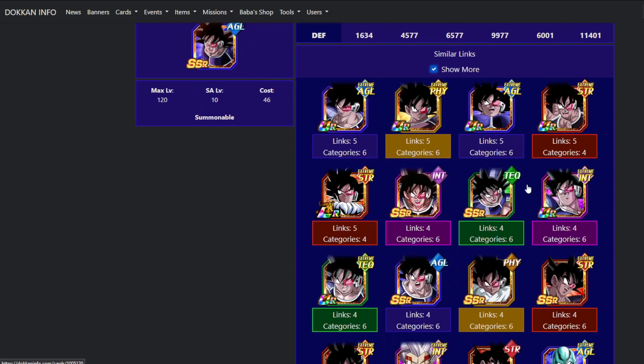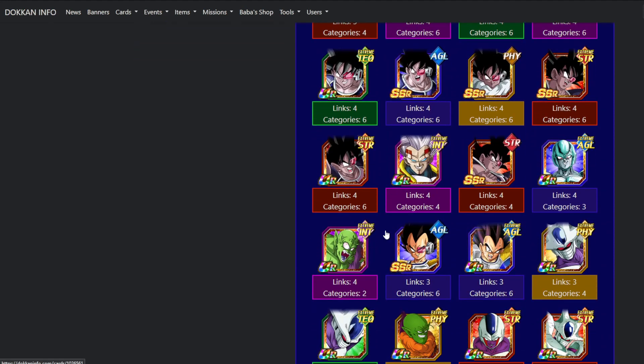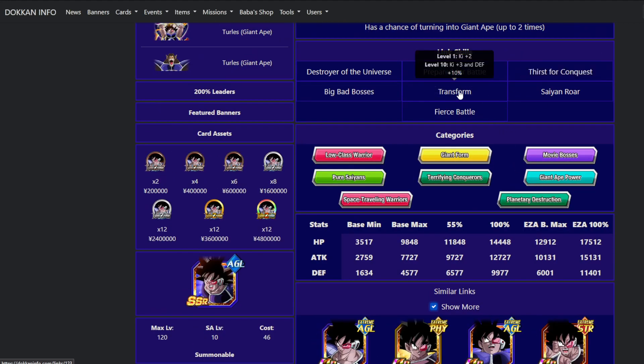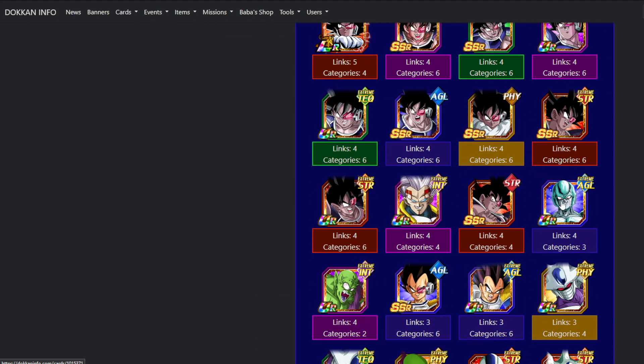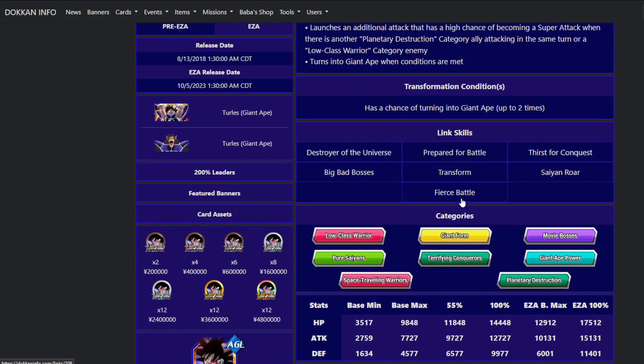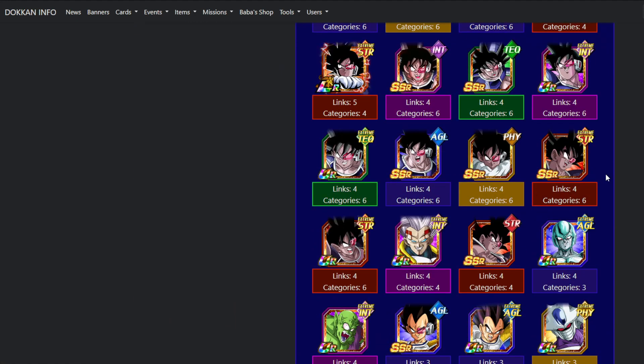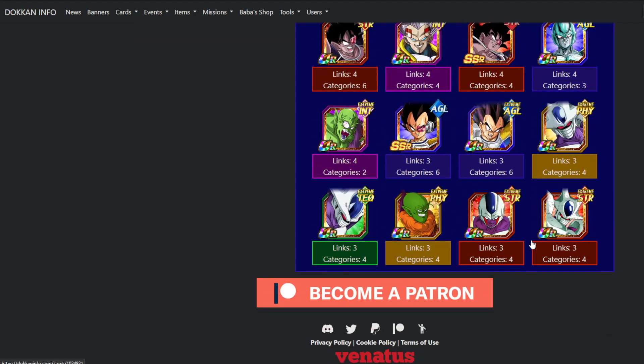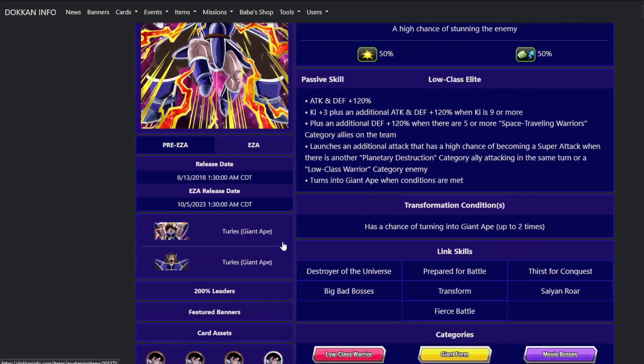These are his best linking partners — just a bunch of other Turles units. You can see Majunior and a few others, because they also share Transform, Big Bad Bosses, Thirst for Conquest, and Fierce Battle. Pretty much all the other characters are just Thirst for Conquest and Big Bad Bosses characters, which is what you see here. Let me know what you guys think about Great Ape Turles.